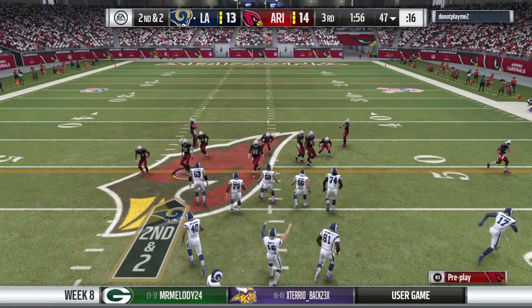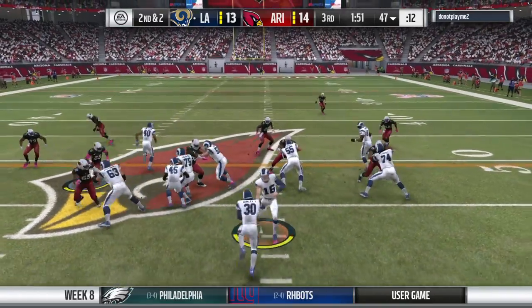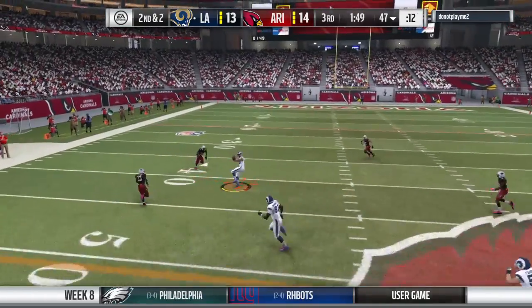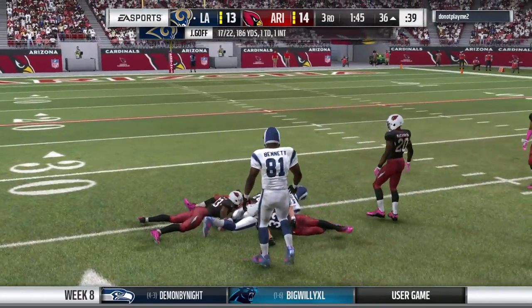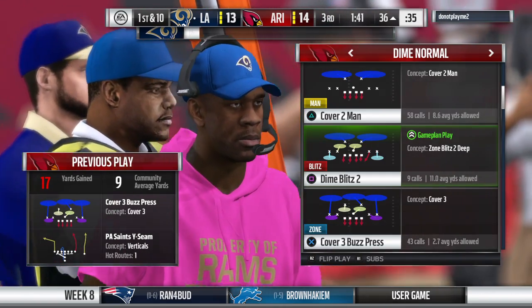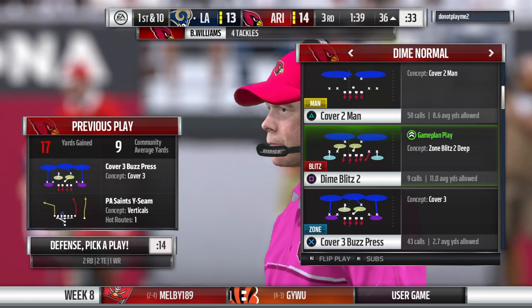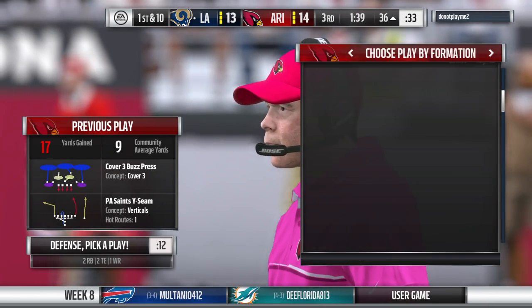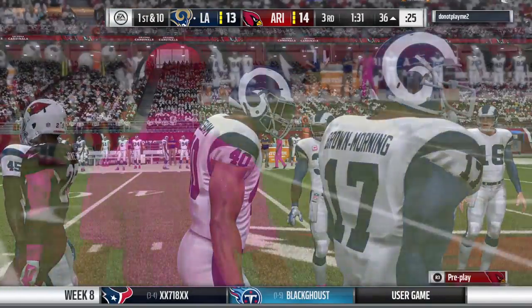After the play on the ground, that brings up second down. Goff throws on second down and Gresham has it left side — he's brought down, 17 yards on the pickup. The drive will continue, it's a first down. The game just keeps evolving; big guys running those corner routes are so difficult to cover, so the offense has it going.